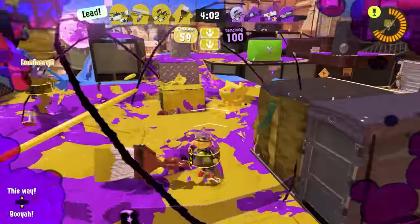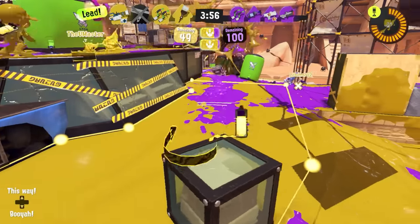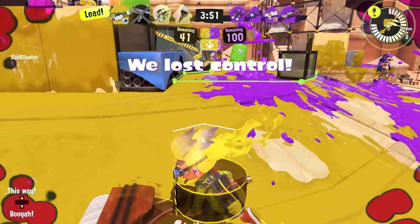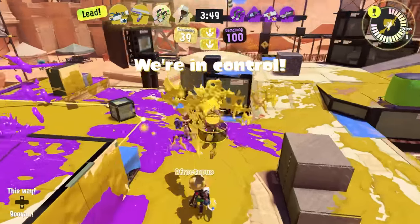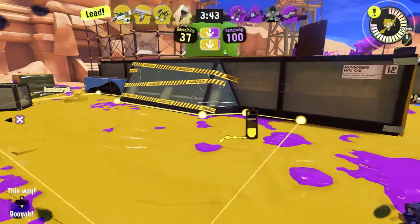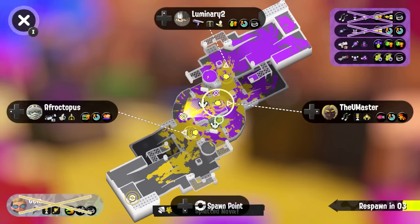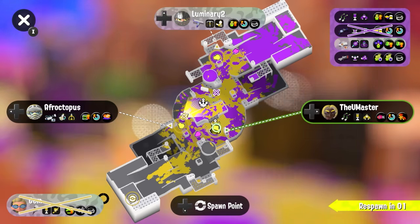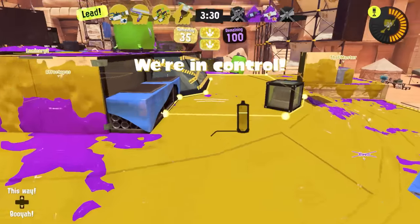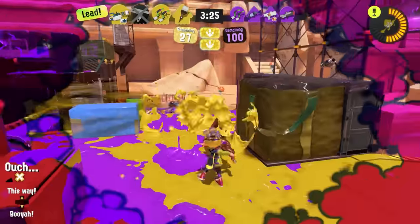On wider maps that give the brush room to run around in, something like beacons works pretty well, because it can establish a flanking threat that opponents have to deal with even after they clear away the brush, since it'll just jump back in unless they spend time shooting the beacons down too. Splatoon 1 had an Octobrush kit that really supported this playstyle by giving it Kraken, which had a much faster activation time than in Splatoon 3, meaning it could jump into an aggressive beacon placement and land with an invincible special, attacking the enemy team from an angle they really didn't want to be attacked from.